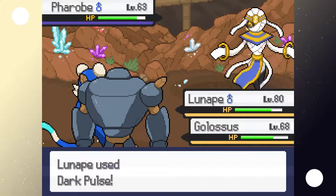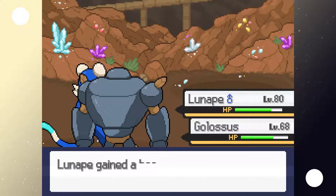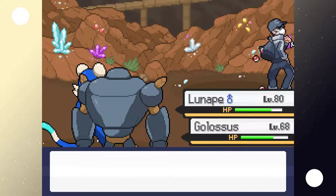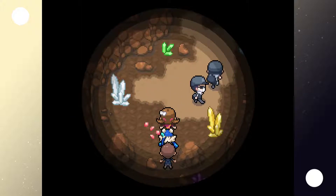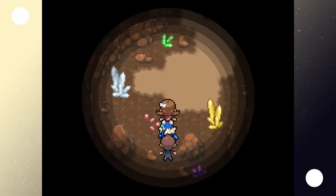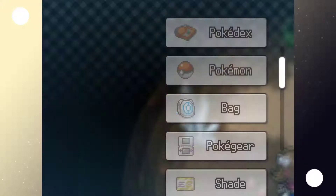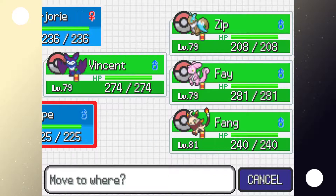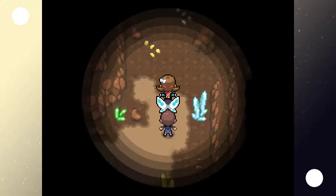Rock Slide works, then Dark Pulse again — and there we go. The grunts admit they can't do it and apologize to the boss. They'd better go warn him. The grunts are so annoying. Luneep urges us to chase them — we can't let them catch Gemini. I wonder, can you imagine if you actually can't catch the Legendary in a game and somebody else just catches it before you? That'd be the ultimate troll.